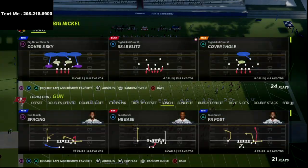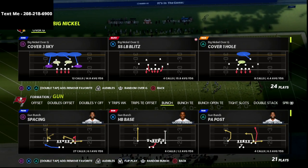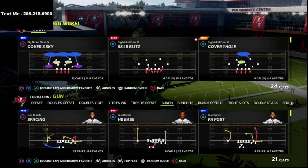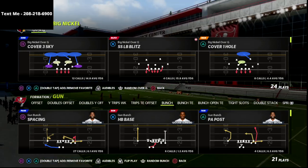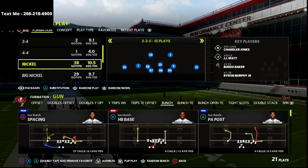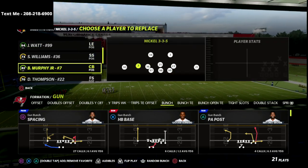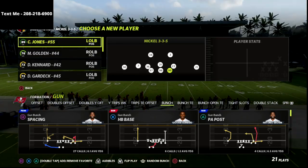In this video I'm going to show you the best gun bunch flooding concept for cover 3 post patch in Madden 22. We're going to take a look at a concept that is really good against the meta double Mabel coverage — the Mike Blitz 3 meta — which is going to become increasingly popular because of how good the cover 3 patch has been, making cover 3 play significantly better coverage. Let's go ahead and jump into this video.